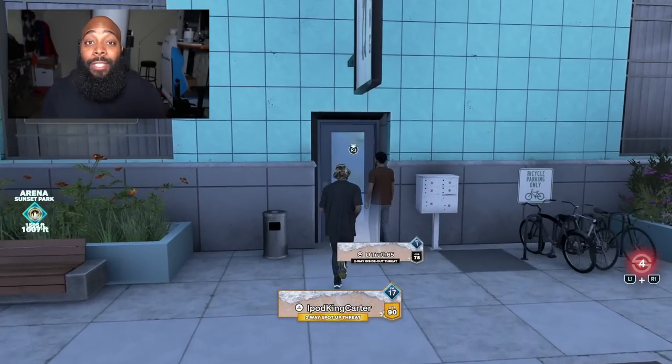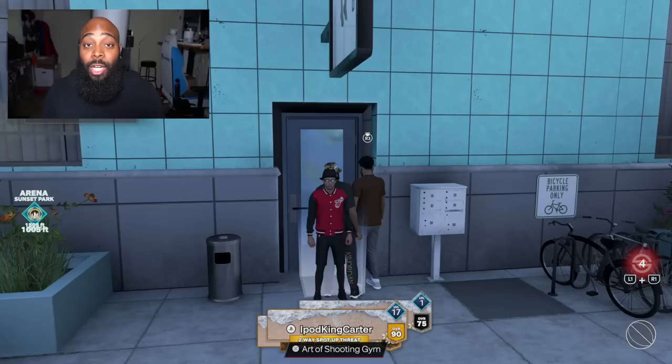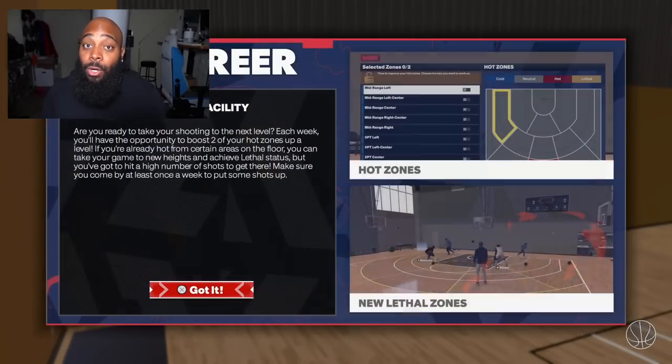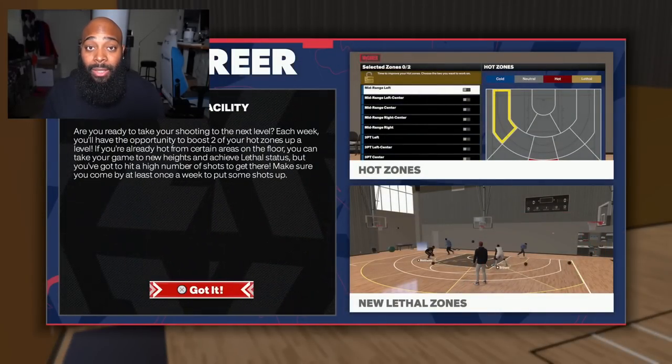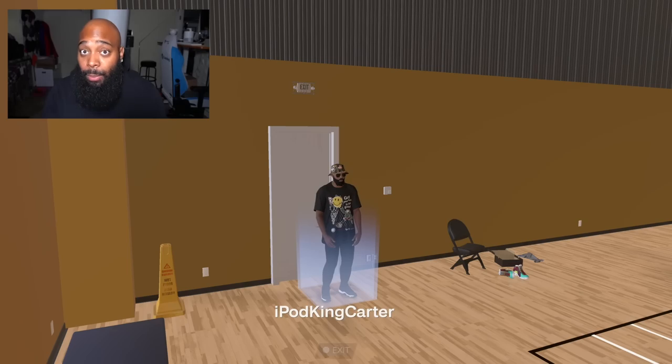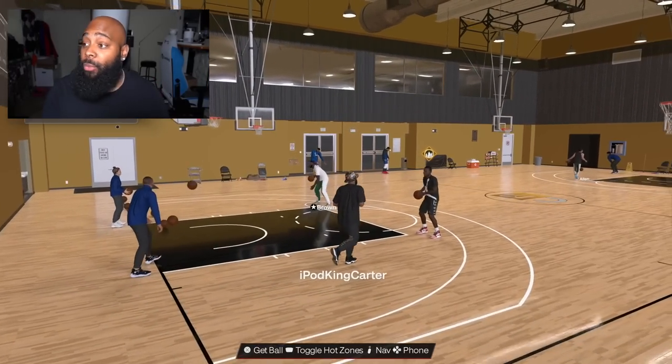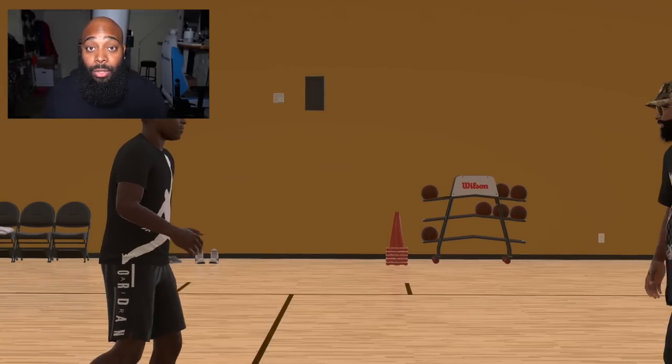The most important quest in the game right now is the Art of Shooting quest. The Art of Shooting quest is going to help you get your hot zones. What you need to do is hit your touch pad — or however you pull up your map while you're in the city — scroll down to the Art of Shooting building, set a waypoint, and get over there immediately, whether you're on the train or on your skateboard.